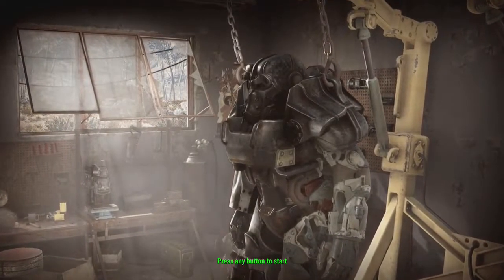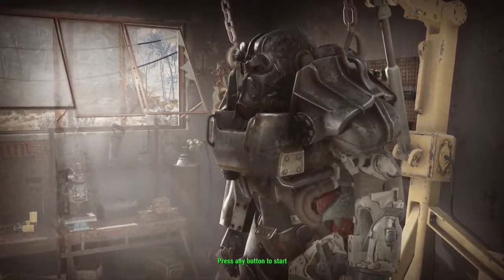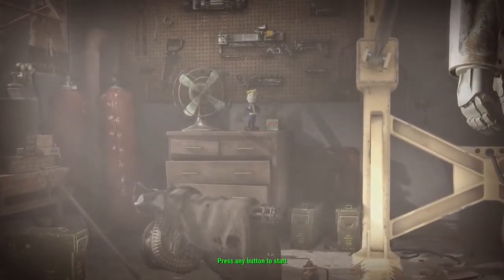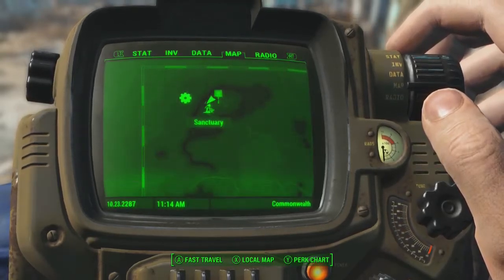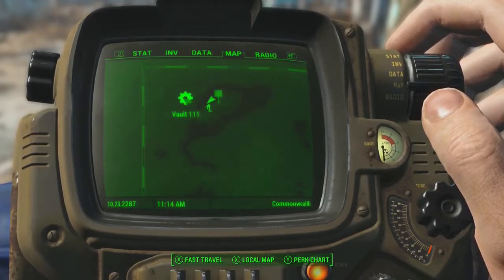This can actually be done during the first mission of the entire game, or you can visit this area at any point during the game. Right here I'm showing you my map on the Pip-Boy and you can see that I'm currently at Sanctuary, and I'm going to want to make my way over to Vault 111.